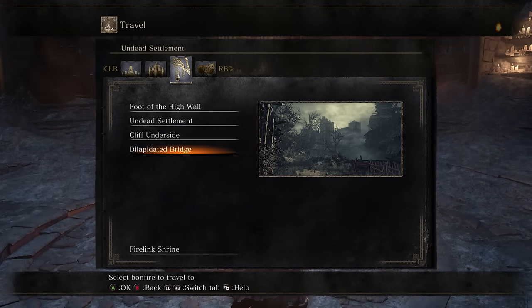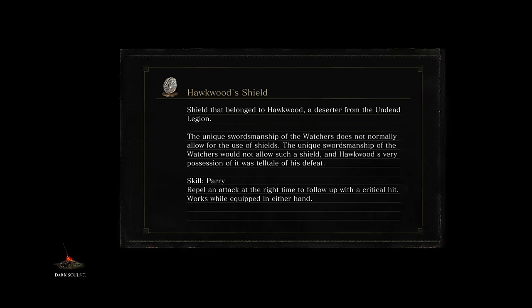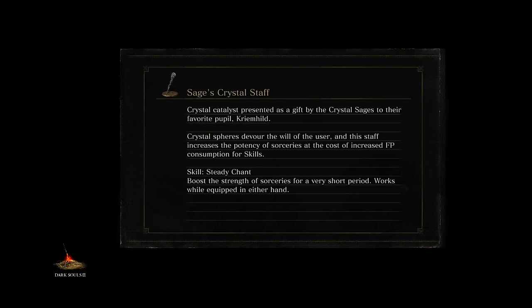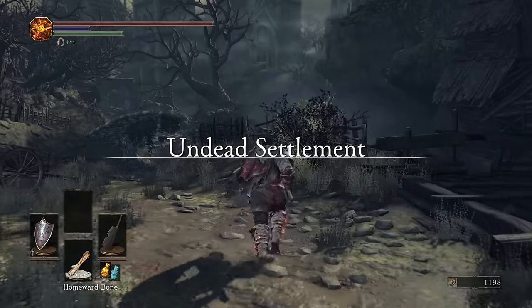We're going to head back to the Dilapidated Bridge Bonfire, and then from there, we're going down into the sewers. Now, I know that getting the NPC we're about to get will allow the dude you saw with the hammer on the way over to that tower, where we met the giant with the Great Boat, will allow him to help you on bosses. I'm not entirely sure if it will help with the Great Wood, but that's one of the reasons I'm trying to maintain my Ember.